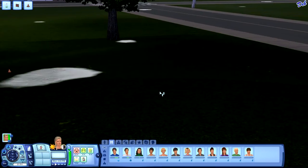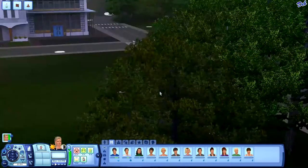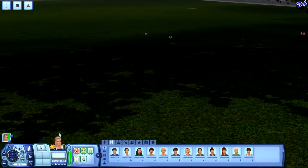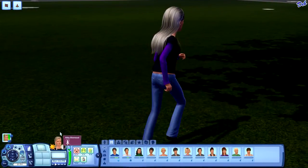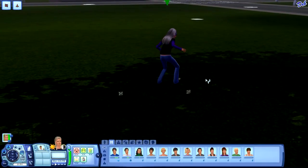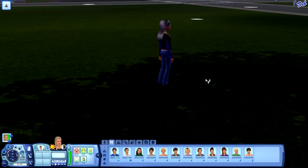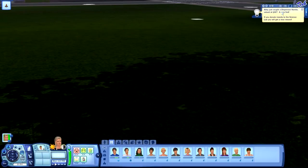I haven't played that much with the Into the Future stuff, so I don't know if these things can bite or not. There's some kind of bug things — nanite things, maybe. Let's just see what they are. Abby just caught a dispersion nanite. Oh wow, valued at 187, so that's good.